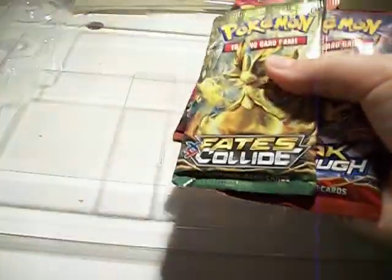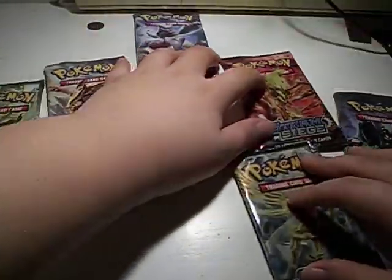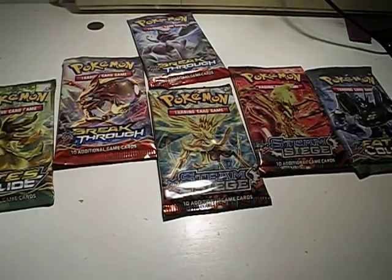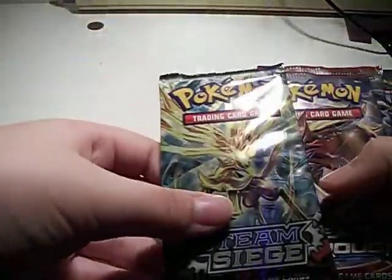Now let's get all these packs out. Beedrill Spirit Link — I guess that's how they package it now. I guess this is a whole box given out. All right, get this plastic junk out of here. Now we got all these packs, and my brother's still here — he didn't disappear. We got all these packs. I'm gonna choose — or do you want to choose first? You go first. I guess I'm gonna pick Fates Collide, Breakthrough, Steam Siege — and that's mine. So you got these ones: I got Xerneas and you got Yveltal.